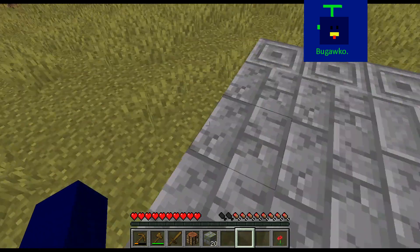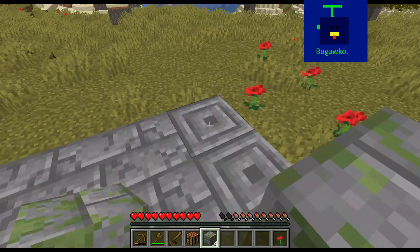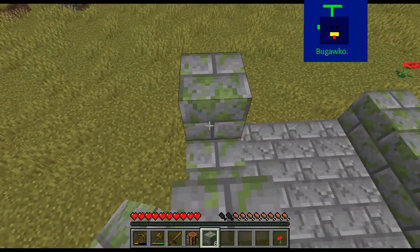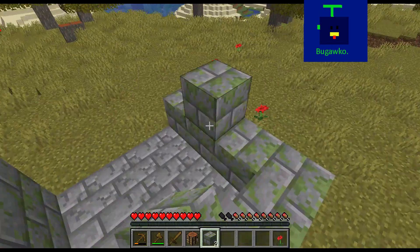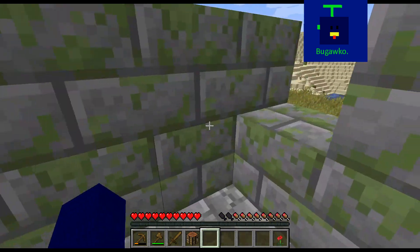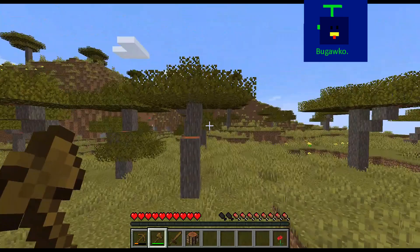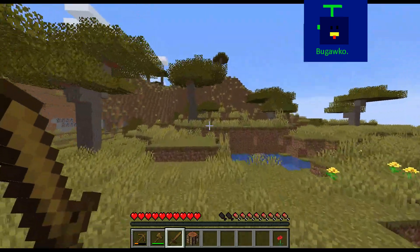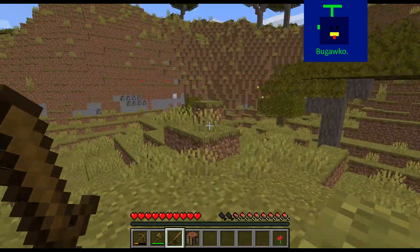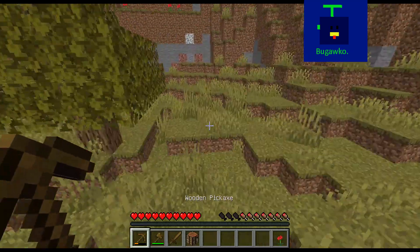So we'll make the floor out of the cracked. Alright, now we've got this. We can get more of those later, but right now we've really got to find sheep so we can make a bed. That will help me make torches.